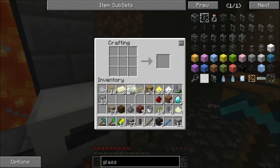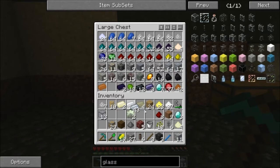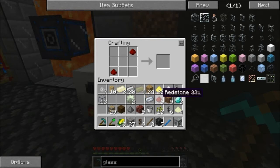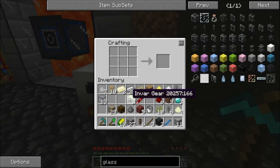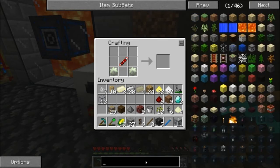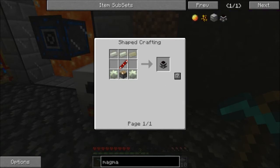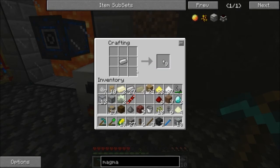So that makes our invar gears. And now all we need is a piece of silver and we make a redstone transmission coil. Grab that and put that on there like that. And then all you do is simply put that there. I feel like I'm missing something there. Magma engine — oh, a piston! Yes, that would help a little bit, wouldn't it?